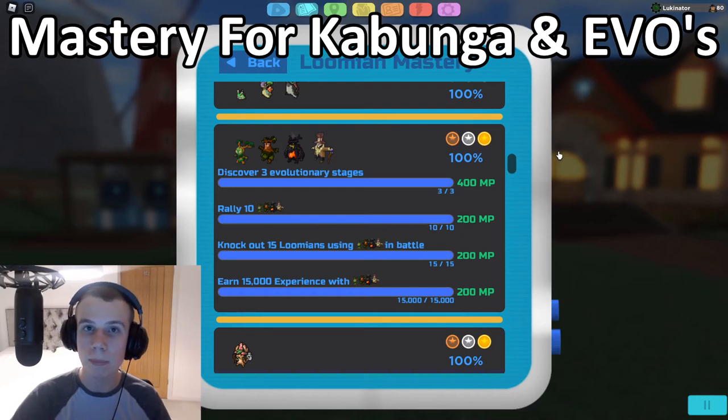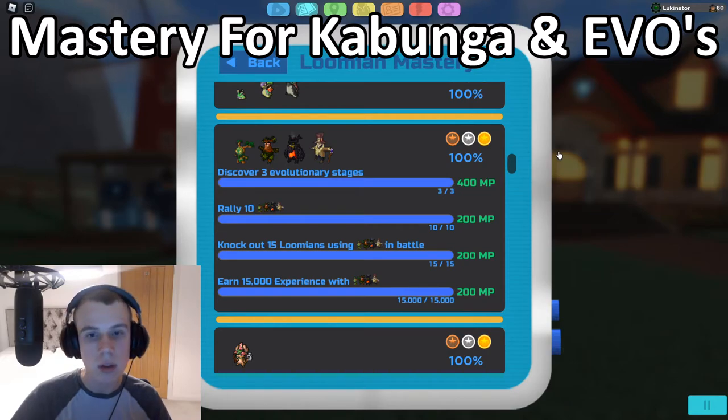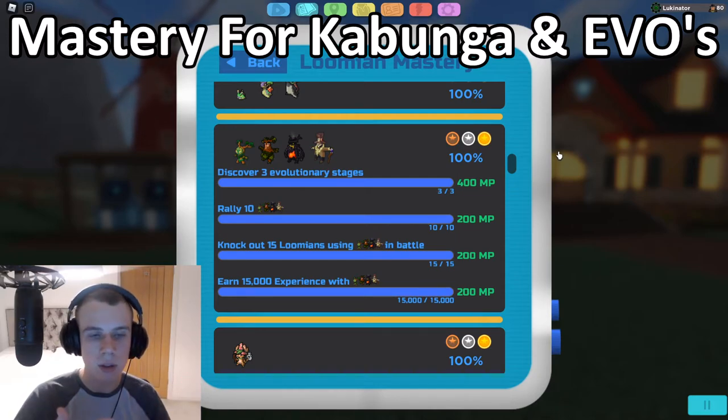Now for the Kabunga mastery line, the first task is to discover three evolutionary stages. First, trade Kabunga with another player to get a Wiki Wiki. Then trade a Kabunga for a Cradle, and it will evolve into Chartiki — ask the player to trade it back. The other evolution currently available is Wiki Lacquer — if you get a Halloween Kabunga from the Unfer Halloween 2021 event, get a Nightmare Orb and trade 100 candies with the Halloween doctor.